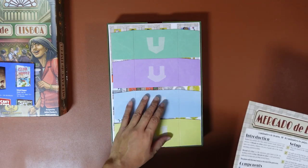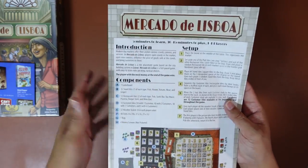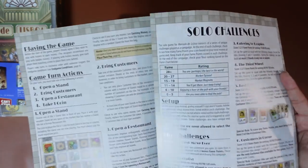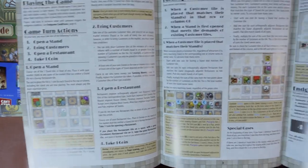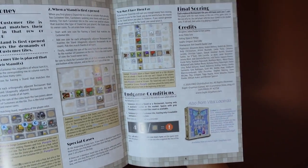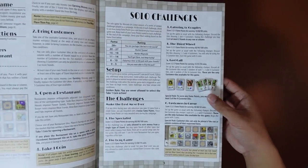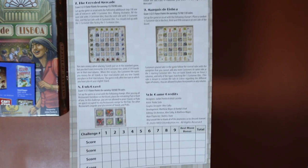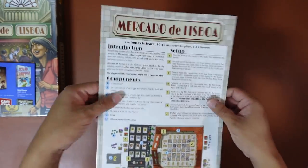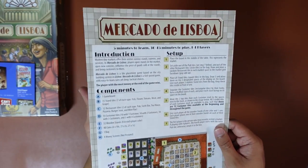So we have nice thick player sheets here. This is the setup guide - very similar in fashion to the Gallerist, but with a much shorter ruleset. This covers the game turn actions, the different actions you can take, in-game conditions, final scoring, changes for solo play, and some scoring details. Pretty cool - it's 6 pages. A very nice, interesting short rulebook. That's good to see.